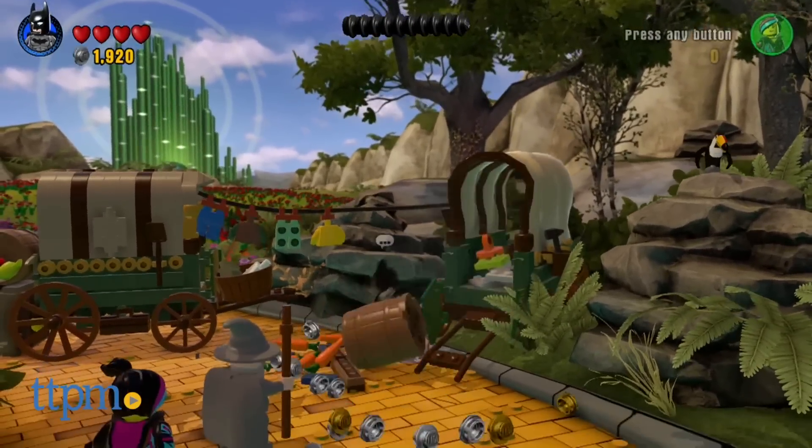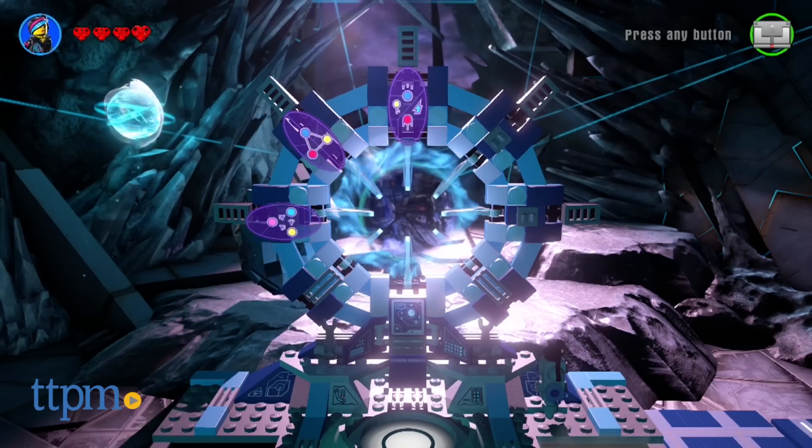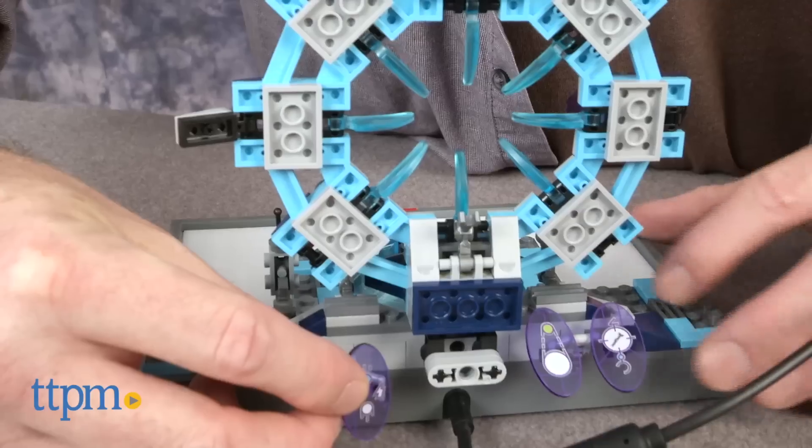The story involves traveling to different worlds to recover keystones. When you find and retrieve one in the game, you attach the actual Lego keystone piece on the back of the gateway to the front section that corresponds with the in-game version.